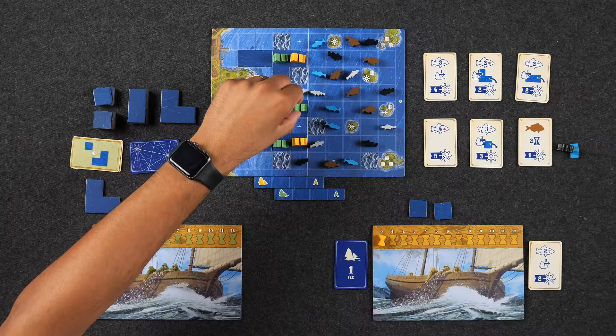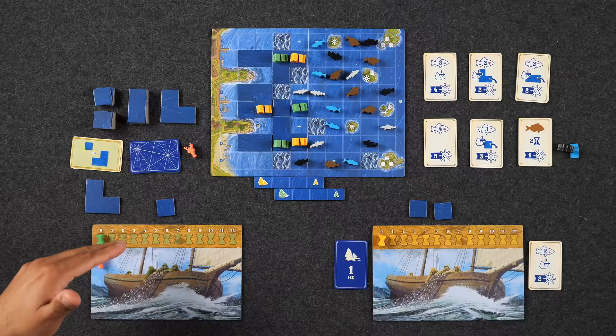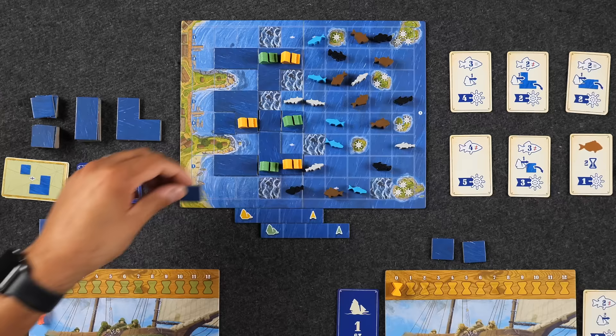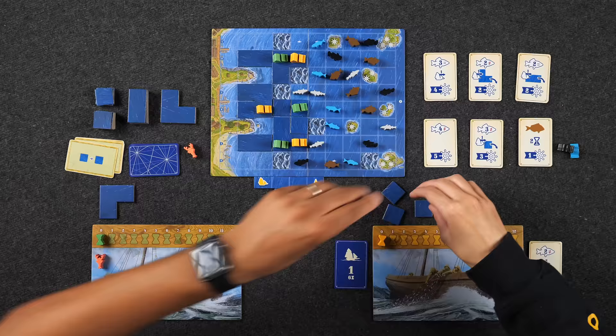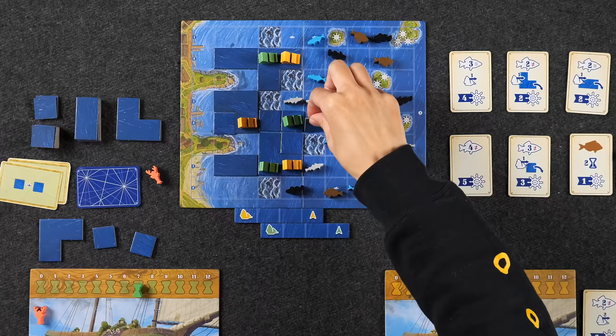Round 3 begins with two small single-space tiles each. Monique goes first with six time, Naveen with seven. Naveen starts by placing a tile. Monique takes advantage and moves one ship forward one space, leaving a fish behind for Naveen to potentially collect. She then advances her lagging ship forward, freeing up her fleet range marker to move forward as well.